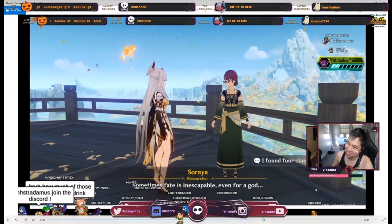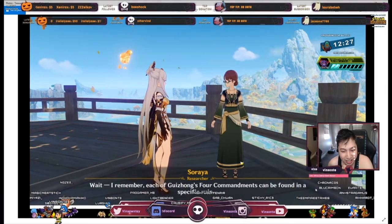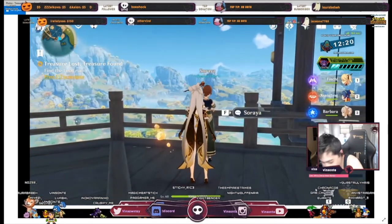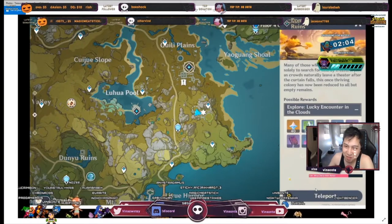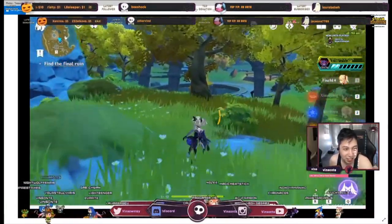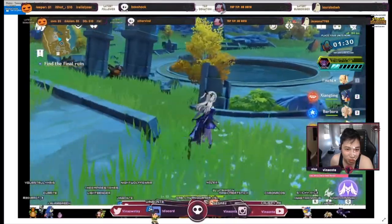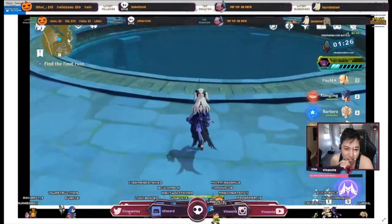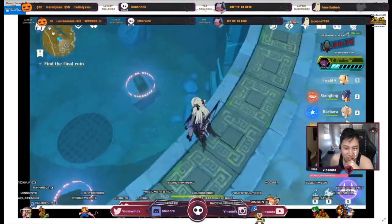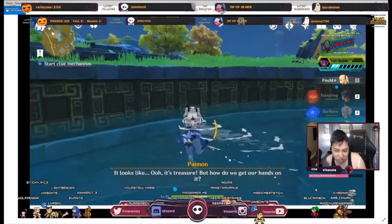Wait, there's more! We gotta find one final ruin. Remember that lake I mentioned earlier? I'm gonna go to that, so let's go back to this domain teleport. Hopefully you guys have unlocked it. That's where it is. Go to that — you can notice the minimap on the top left of the screen. The water is right there. You actually gotta submerge the water, so one thing you can do to activate it is just go in and dive in, and then the quest will automatically start. Look for the clue mechanism.